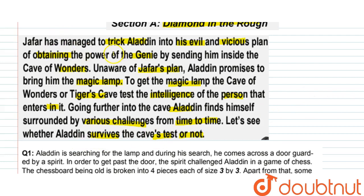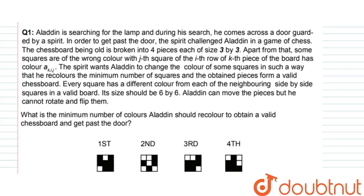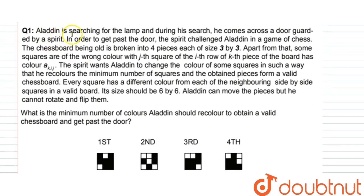So what happened? Jafar has tricked Aladdin into going to the Cave of Wonders. The first test Aladdin faces while searching for the lamp is a door guarded by a spirit. In order to get past the door, the spirit challenges Aladdin to a game of chess.